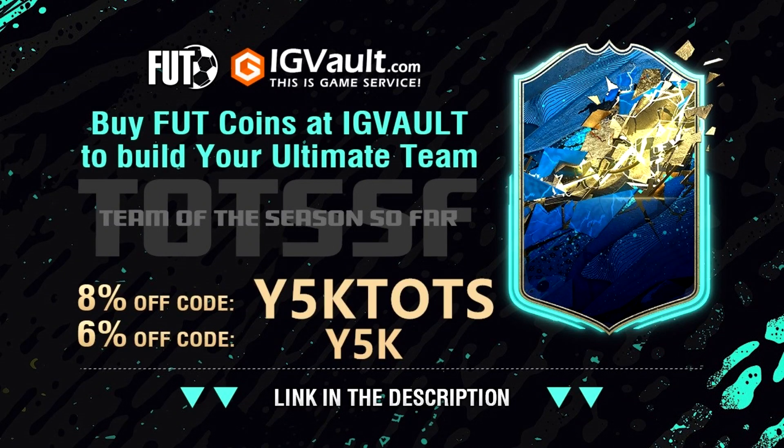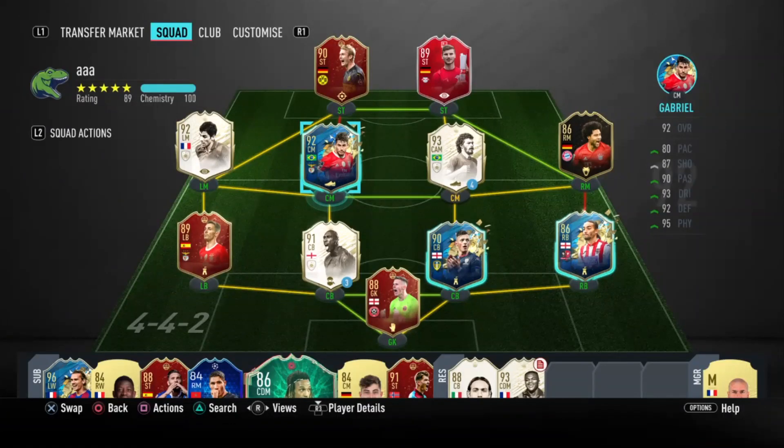For the best and cheapest FIFA 20 coins, igvault is the most secure website you will ever find. During Team of the Season, you can get yourself up to 8% off using the code Y5K. Team of the Season link is in the description.